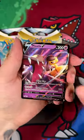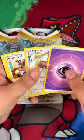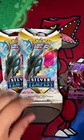A Mo'y LV — not a bad start to our opening. Here is the code card for that one. And let's see what we can find in the second booster pack right here.